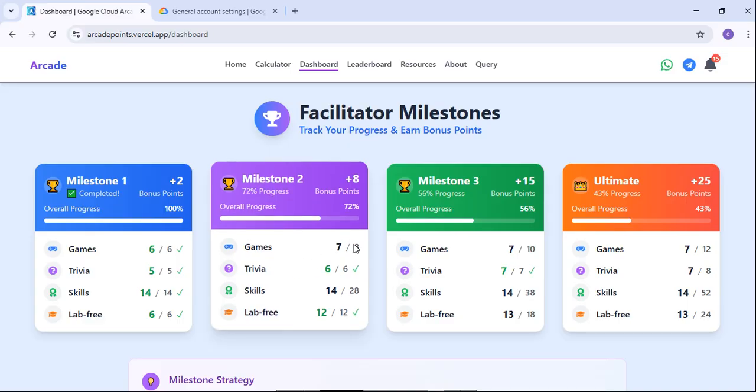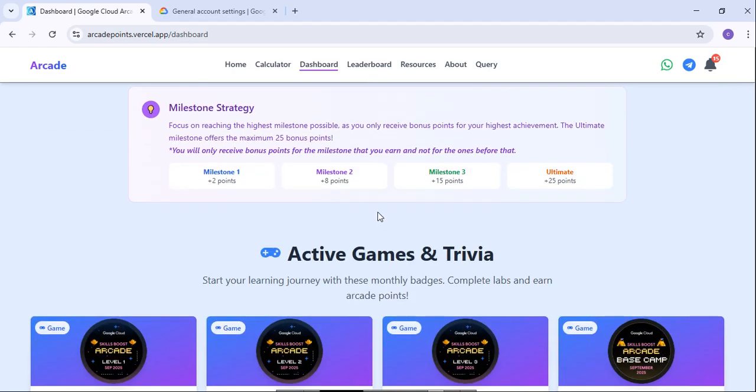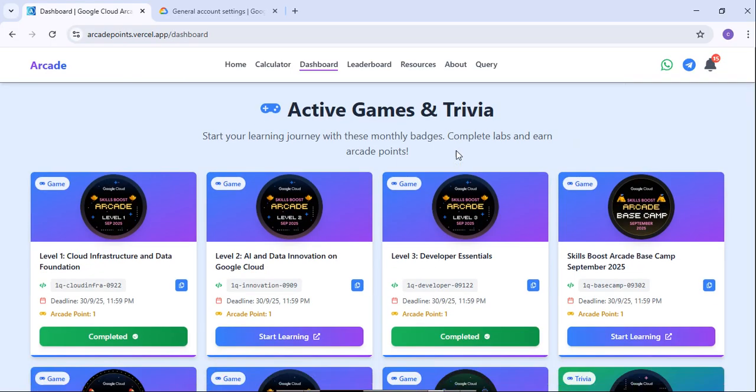For the games, we have skill badges at Level 1, Level 2, Level 3, and also certification zones — all of those are counted here too. You can scroll back on the dashboard to check out all your active games and Trivias.